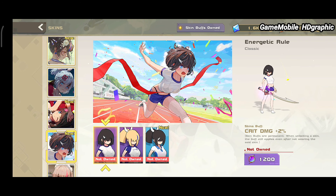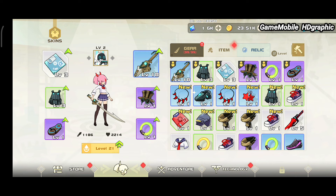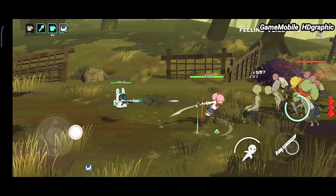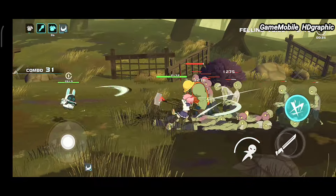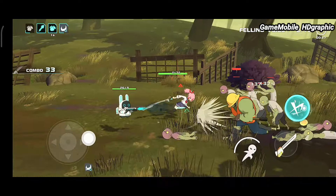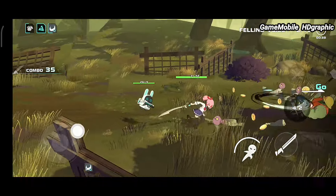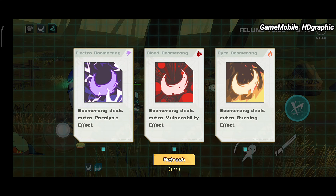Sword Dust. This game is ready for global release but the developer still shows a beta label on the Play Store. Everything is completely polished — from gameplay to features. When you collect rewards you can get a costume or skin, which gives the character a buff and adds status points, making it pretty worthwhile. The combat mechanism of Sword Dust is purely hack-and-slash with high difficulty, making players frustrated as they reach higher levels.